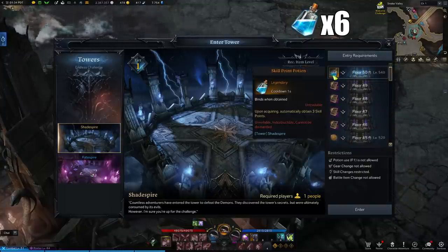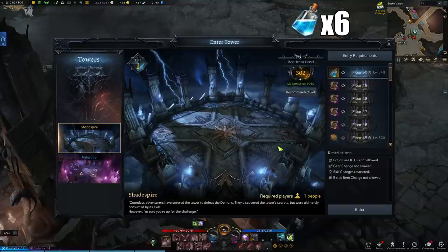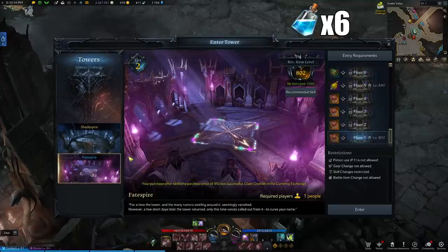This tower is quite easy but if you're having difficulty in the later stages you can always come back to where you left off. If you're on tier 2 you can do the next tower called Fadespire for an additional 6 skill points as well.